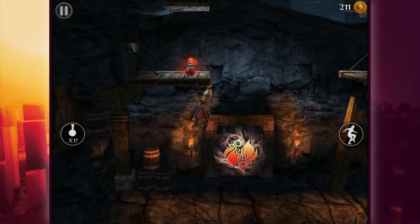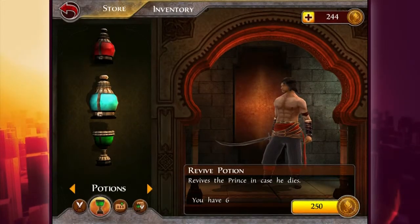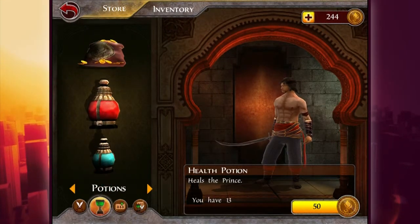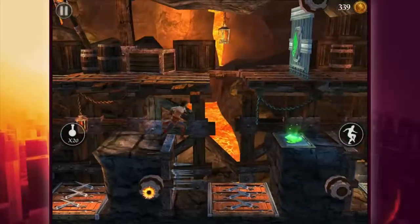There are in-app purchases where you can get those little vials, so you don't need to collect them — you can purchase them to start from where you died. I don't understand why there's in-app purchasing in this game because it's not the kind of game where you need it. You have so many vials, you can always start again. What's the point of playing with that kind of cheating on?